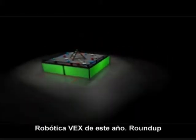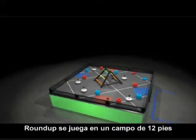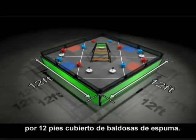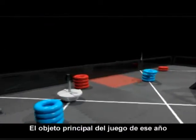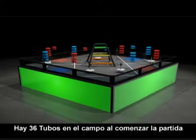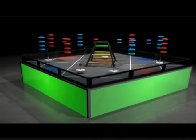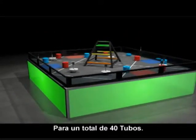Hello and welcome to this year's VEX Robotics competition, Roundup. Roundup is played on a 12 foot by 12 foot field covered by foam tiles. The primary playing object for this year's game is a 7 inch diameter ring called a tube. There are 36 tubes on the field at the start of the match, with an additional 2 tubes per alliance available for preload, making 40 tubes in total.